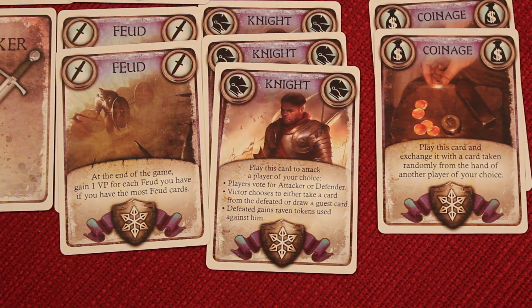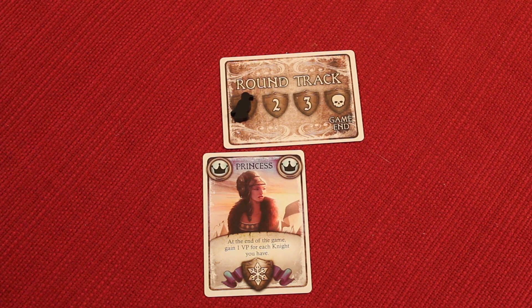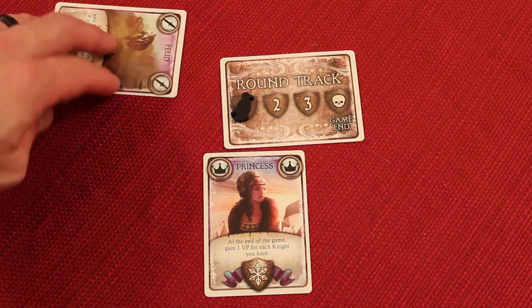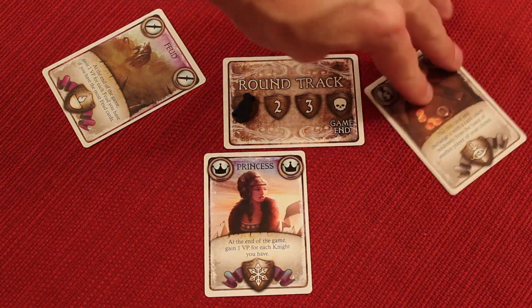Knights and coinages are action cards — we'll get to those in a moment. So let's say I do an exchange: I put this princess down and say I'm willing to get rid of a princess, and what I really want is a Castellan. Anyone willing to offer a Castellan? Someone says no, but here's a feud card for you, and puts that feud card down. The next player says they don't want to do that either and offers a coinage card instead.